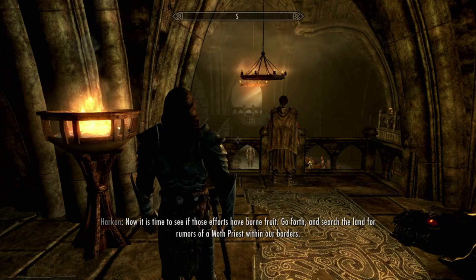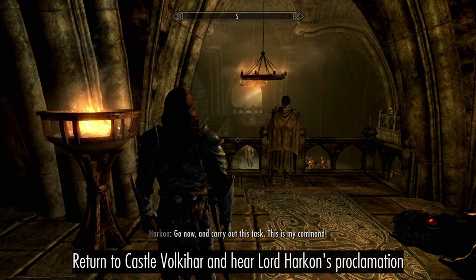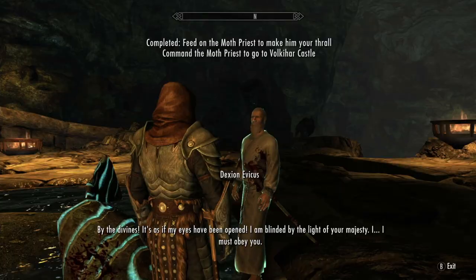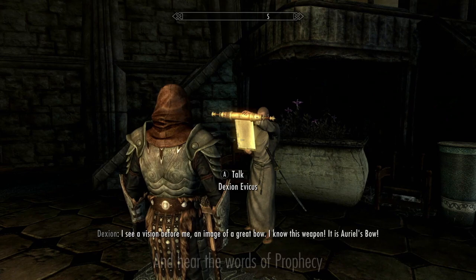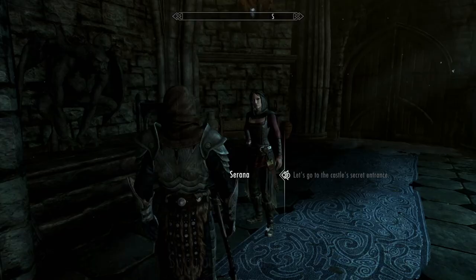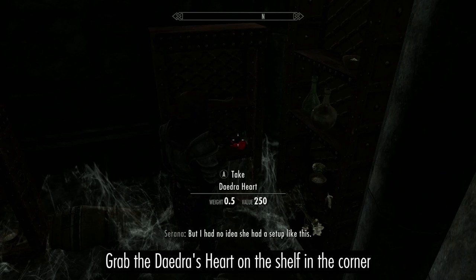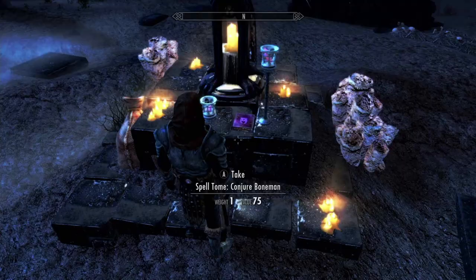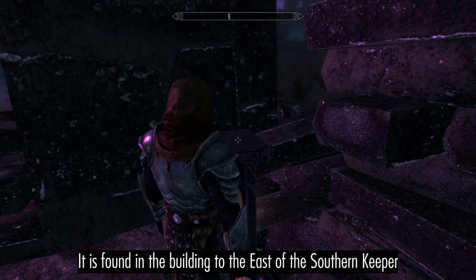Return to the castle and hear Harkon's proclamation. Scour Skyrim for the Moth Priest, then enthrall him and hear the words of prophecy. Swap out Sven for Serana and find Valerica's Study. Make sure you grab the Daedra Heart in the corner, then step into the Soul Cairn. While you're in the Soul Cairn, you can find some unique summons that fit this build nicely — specifically, we want the Conjure Wrathman Tome, found in the building just to the east of the southernmost keeper.